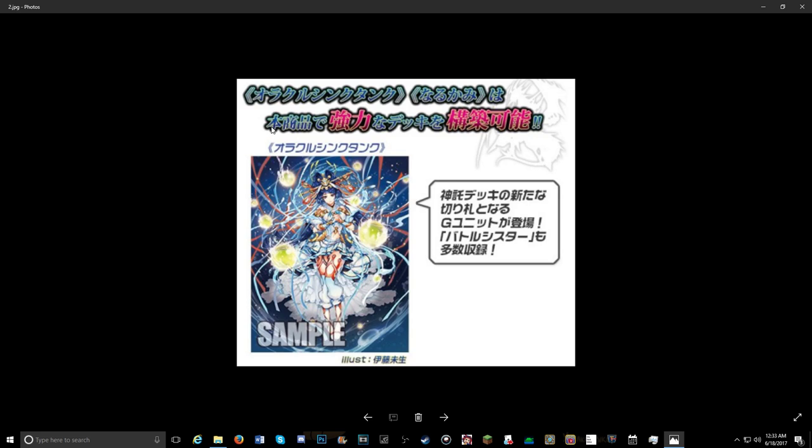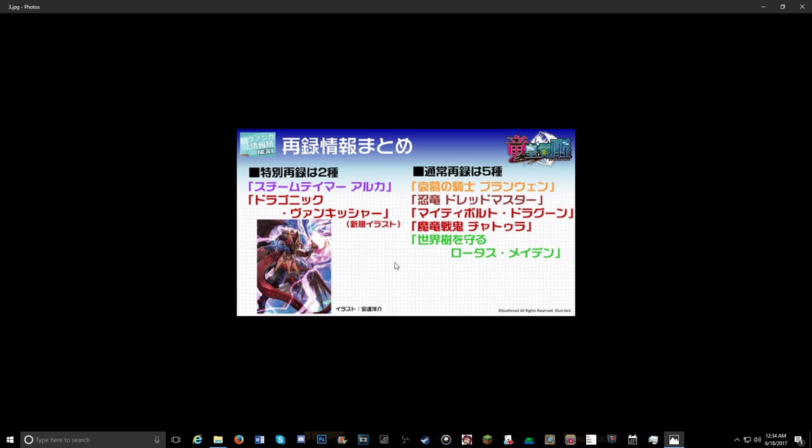Moving on, looks like we got our Oracle Think Tank — it looks to be a Magus unit. This comes from Black Moon Dragon. I'm not too familiar with Magus, but after looking at some of the card art online, she does fit. I'm assuming either grade three or stride. Magus has a new grade three, which would be really helpful. I can't really read the Japanese, so hopefully she's a grade three with a little more power.